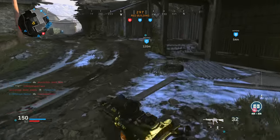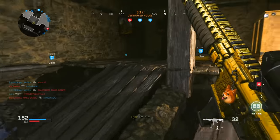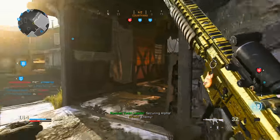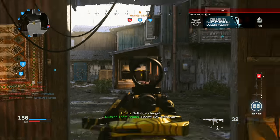The .458 SOCOM has the same effect as the base weapon regardless of range — landing at least one headshot always reduces the shots to kill from three down to two.